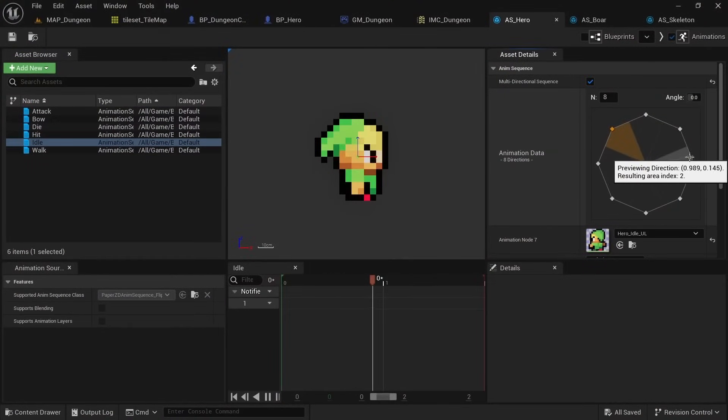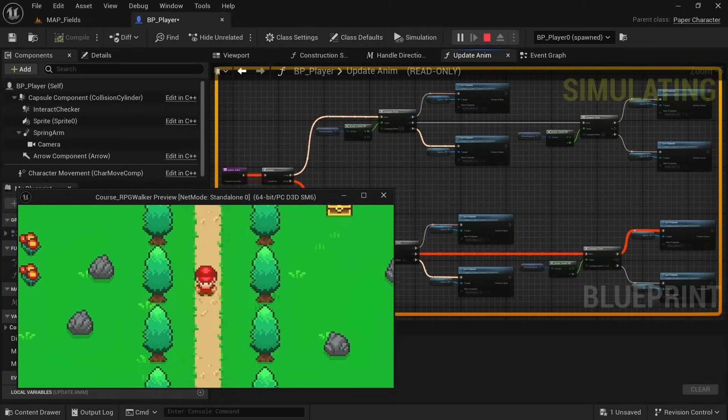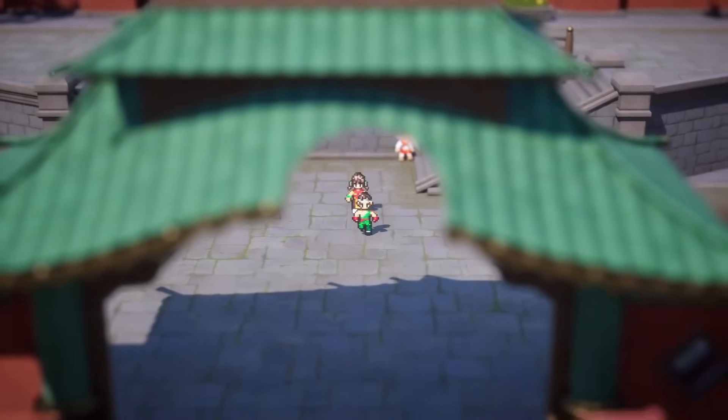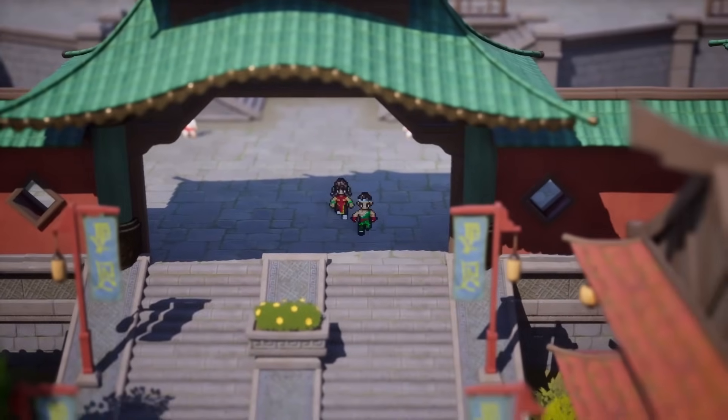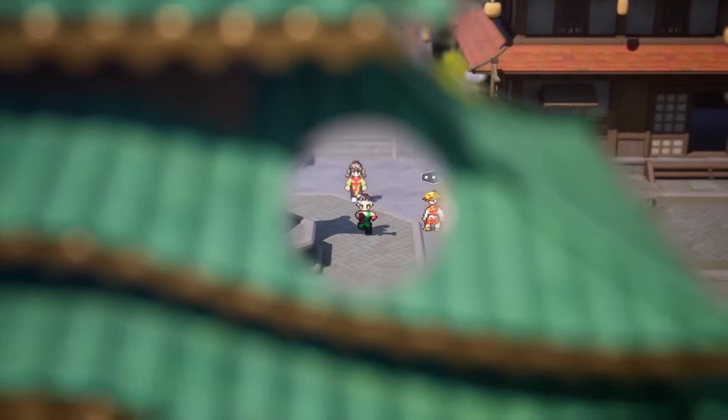If you want to give making 2D games with Unreal Engine a try yourself, I have multiple courses about this, with the Ultimate 2D Top-Down Unreal Engine course being my most recent one. This 17-hour course will teach you how to create three beautiful top-down games and it's currently on sale, so make sure to check it out from the discount link in the description.